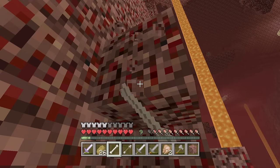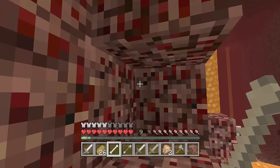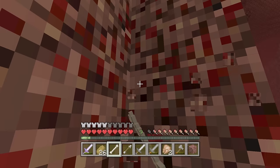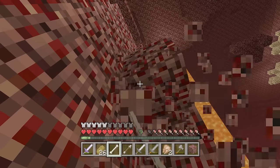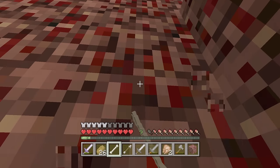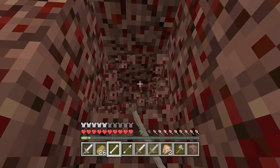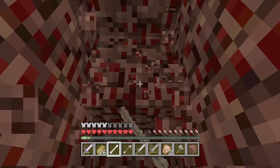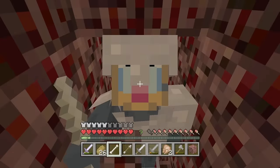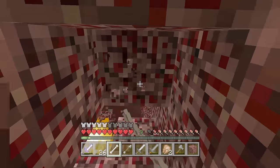Let's make a route where we can escape. I know it's kind of boring doing this, guys. Let's make a route going up, and hopefully nobody in the back trying to destroy me. I'm removing the netherrack one by one. I don't know what's happening in my back. This is gonna be the escape route, guys. I need one more luck.